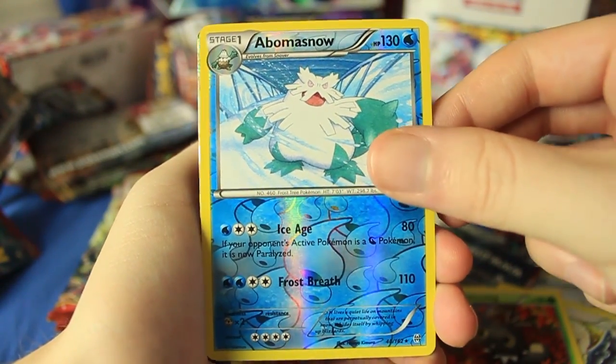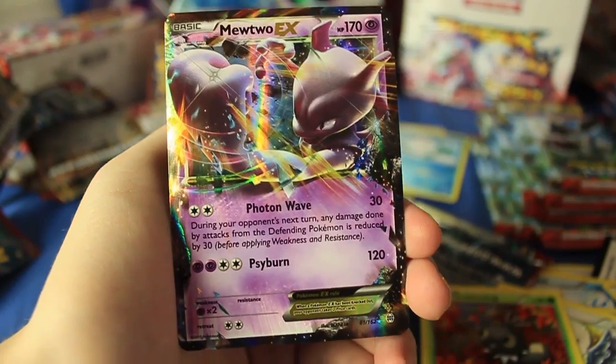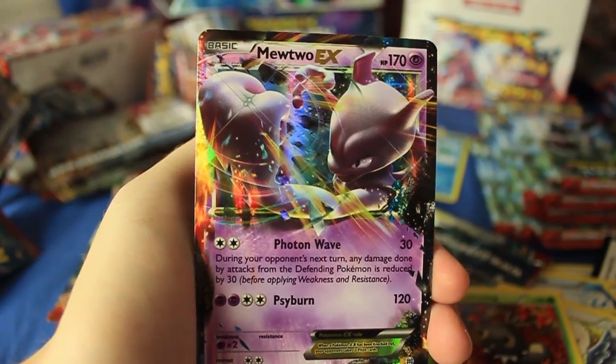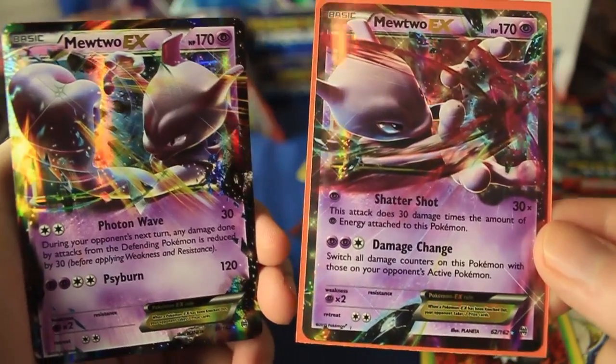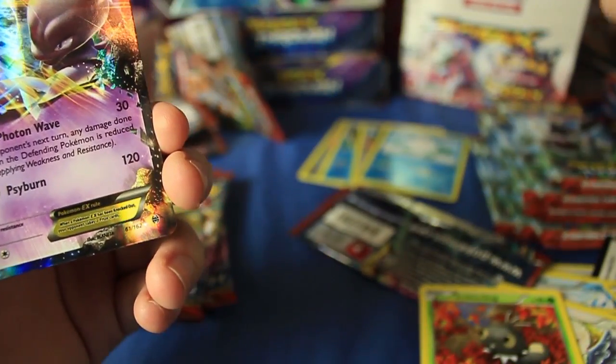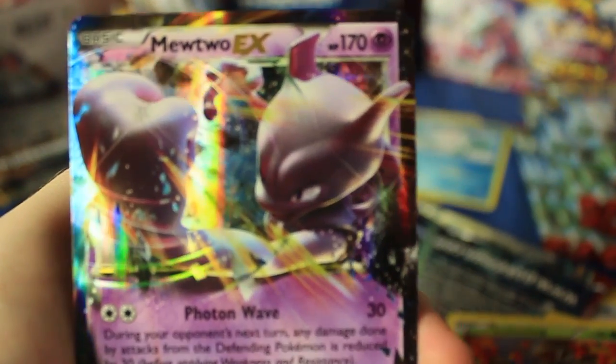Reverse holographic rare Abomasnow, and to go with it I think I see something cool peeking out — another Mewtwo EX! Look at that. We got a reverse holographic rare into the EX, and I think that's a different Mewtwo. Yep, that's a different Mewtwo. So this is going to be the Mewtwo set. This one's number 62 and this one's number 61 — two Mewtwos already. That is awesome!